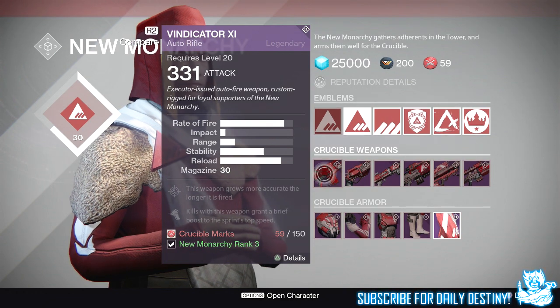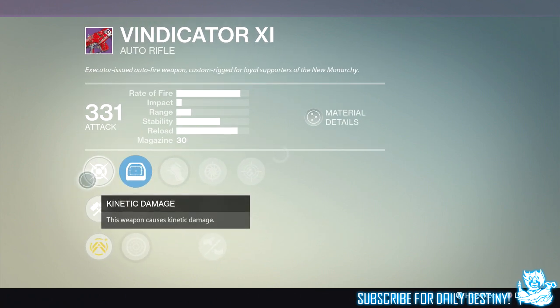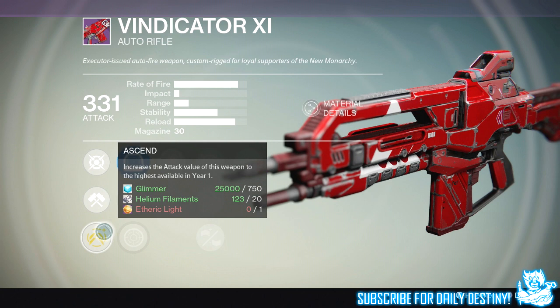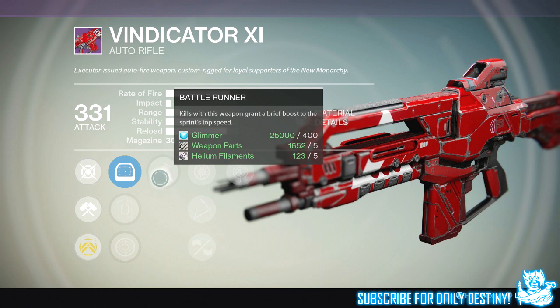So the Vindicator 11 — let's take a look at its mods. As you can see, it's a kinetic weapon, as is every primary weapon you can buy from the vendors across the tower. It's got Reforge, so you can reforge it anytime you want if you're not happy with its perks — you do this with the Gunsmith — and you can ascend it to 365. We have three sights, which are standard with auto rifles, and we then have Battle Runner: kills with this weapon grant a brief boost to sprint top speed.